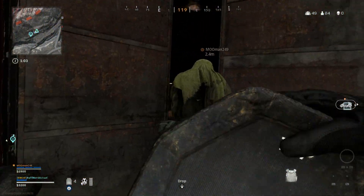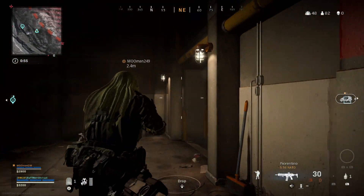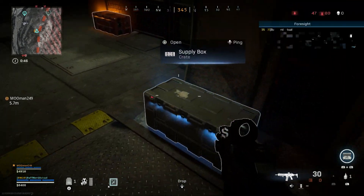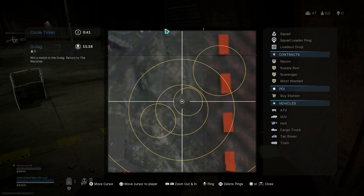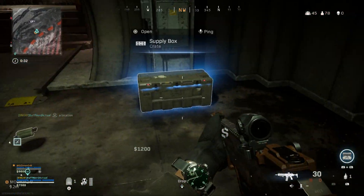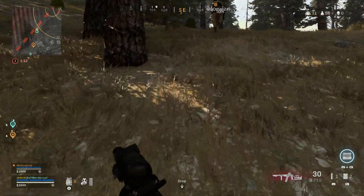Starting off, we actually got into a bunker right off the bat after a lot of looting around the map. I got a red key card and we ended up going down into this bunker. Interestingly, we actually found the Foresight perk — which is brand new in Season 6. I pick it up and it's going to show me all the final circle locations. This is really rare — I think there's only one on the map at a time, and it's only available in a bunker. You also get the Specialist perk with this, which I do get later on.